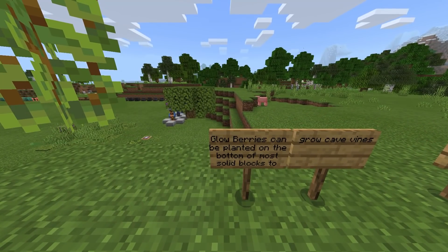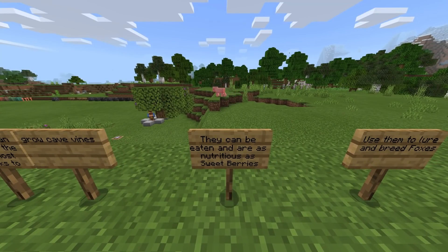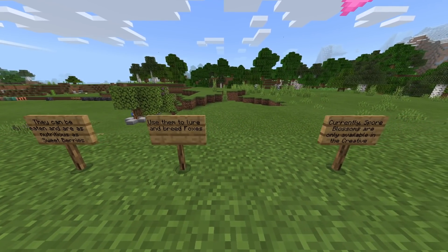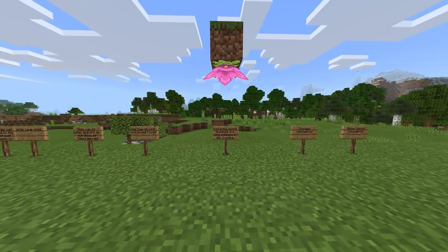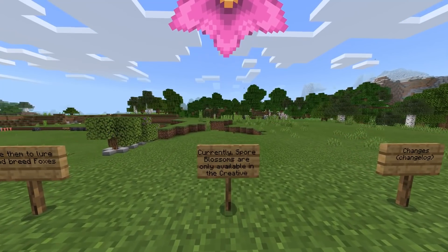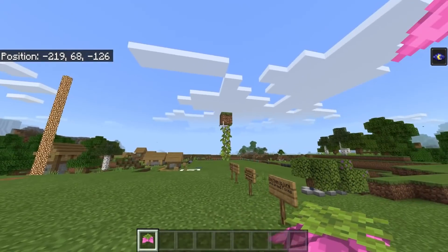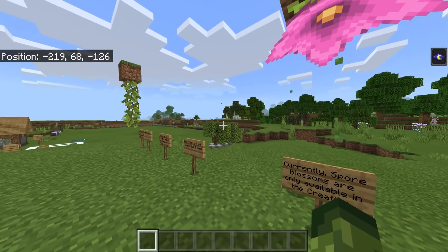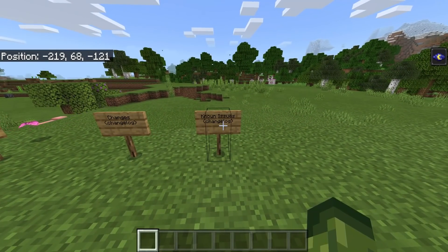Glow berries can be planted on the bottom of most solid blocks to grow cave vines. They can be eaten and are as nutritious as regular berries. You can also use them to lure and breed foxes. This is the spore blossom — currently only available in creative. It's a decorative item from the lush cave biome and the spore particles go absolutely everywhere. A little disappointing they didn't add it to the wandering trader as well.